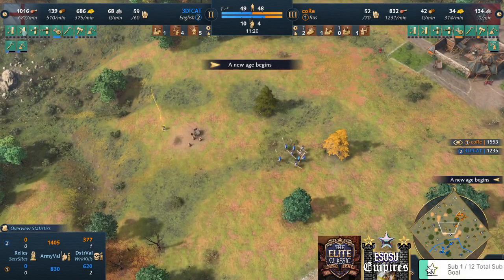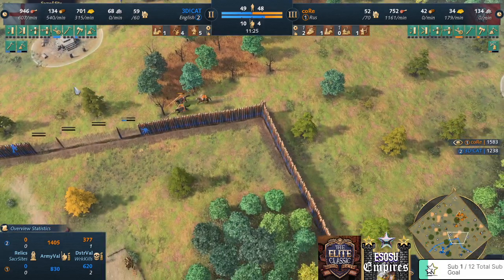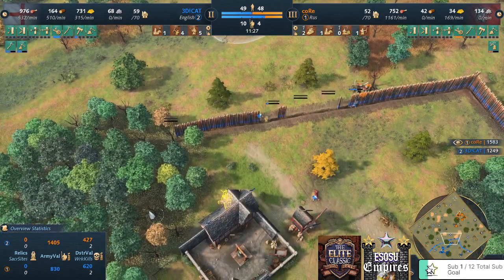3D Cat has a good army and is very close to castle age himself. I'm very curious to see if he goes White Tower or King's Palace — I haven't seen many White Towers in this tournament.